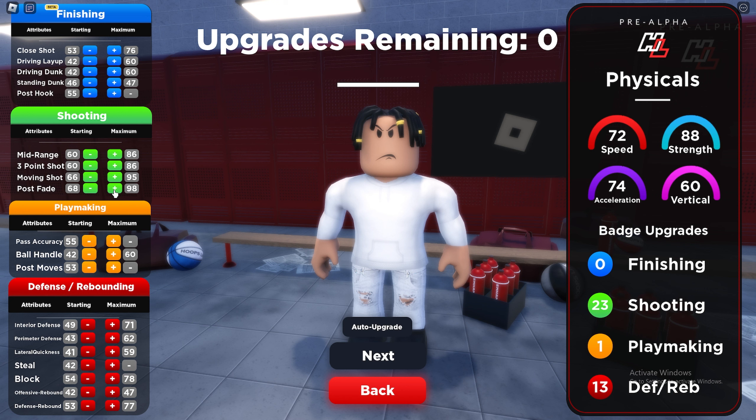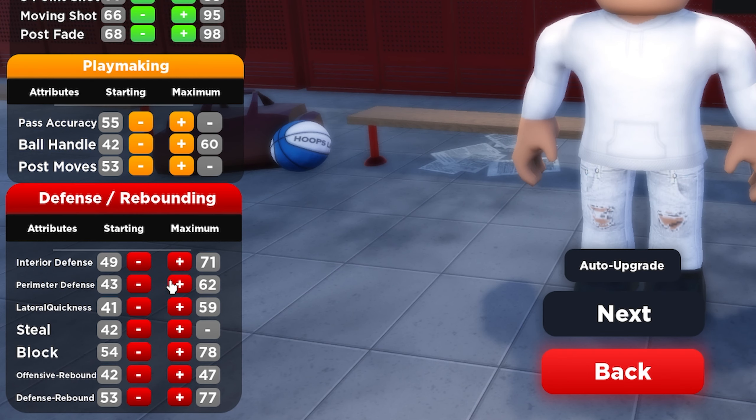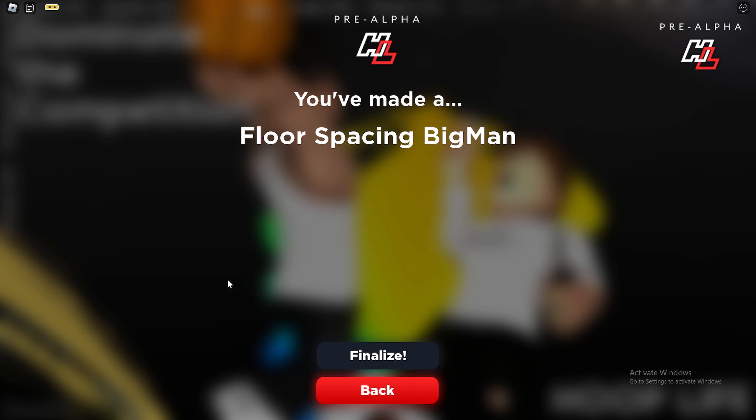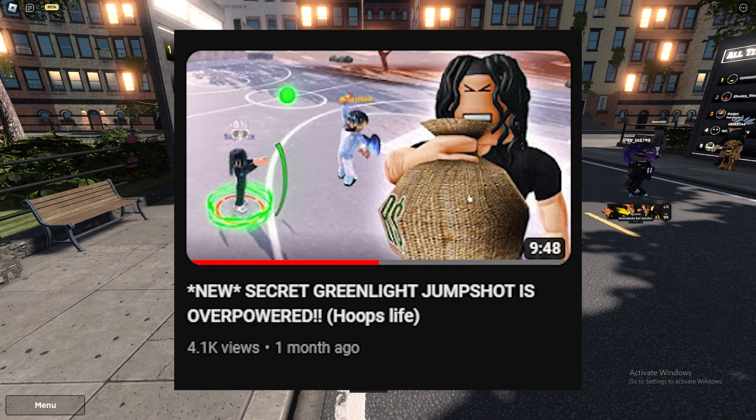On top of that, we're a power forward at 6'10", so that's just like Kevin Durant for real. You get a 60 ball handle, which is good enough to dribble. You get a 71 interior defense, a 62 perimeter defense, a 59 lateral quickness, a 78 block, a 47 offensive rebound, and a 77 defensive rebound. This build is called a floor spacing big man, which is insane because that is not what our build really is. If you guys need a jump shot, go ahead and watch this video on screen — this is my jump shot I've been using for a while and I definitely recommend it for any build.